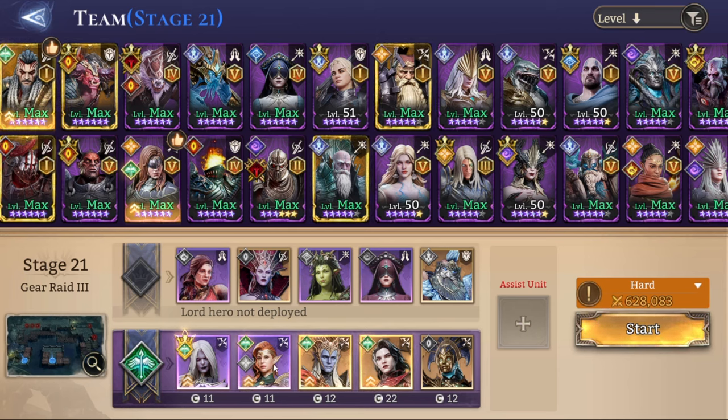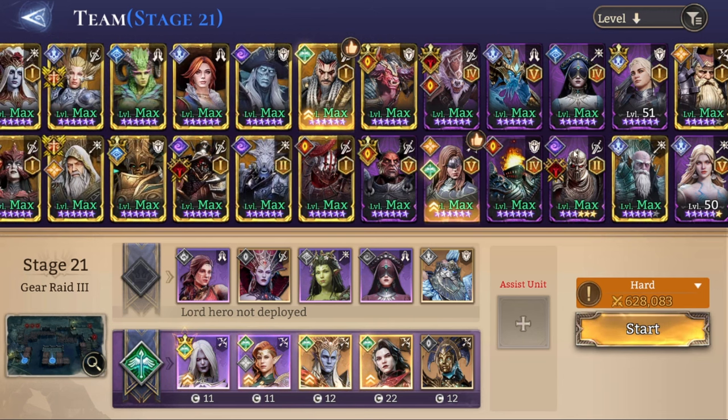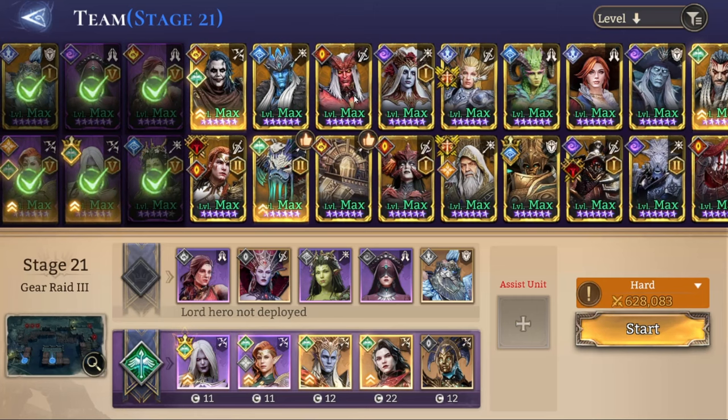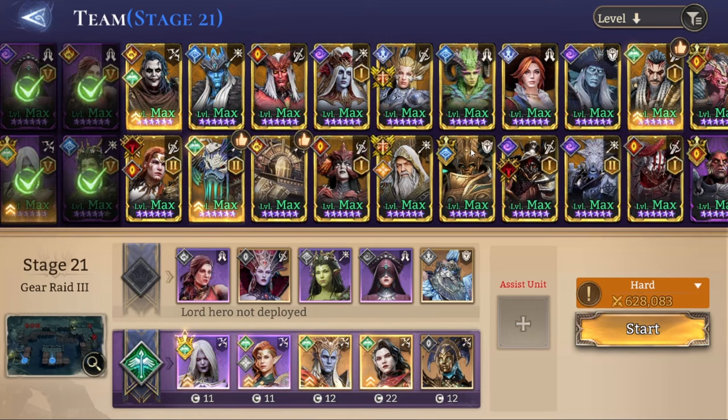For the middle side, instead of Silas you can use Calypso. I've seen some people use Arrogance as well, but that is a little bit more niche and it's going to take up the space for an actual tank.